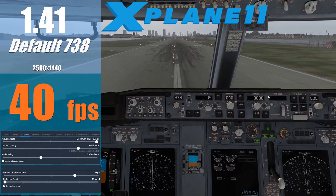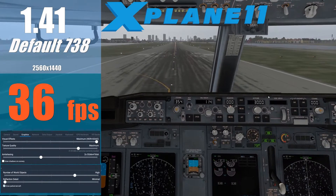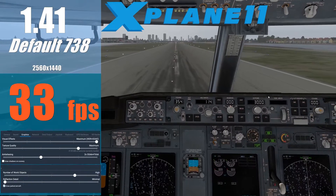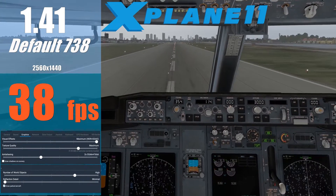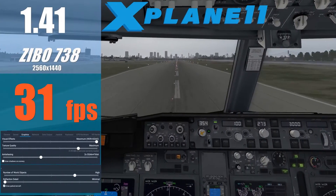So here we are — it's already looking promising. We are getting high 30s to 40s FPS with default aircraft and default scenery. We are running on objects high, textures max, anti-aliasing times 4, reflections 1, and HDR on max. So far so good.